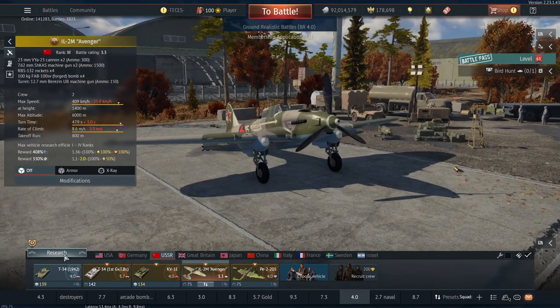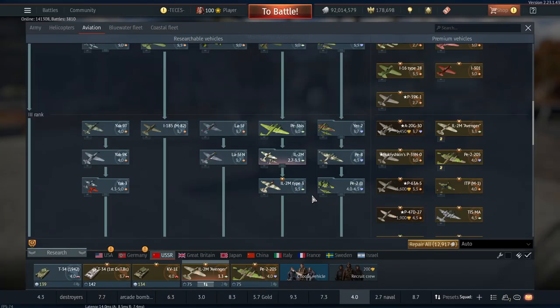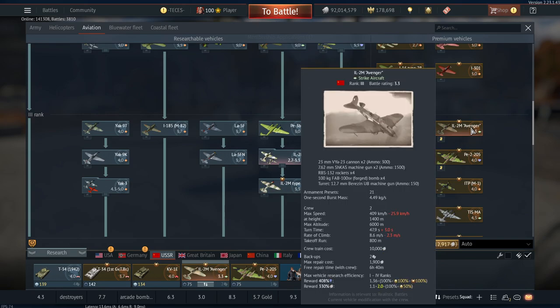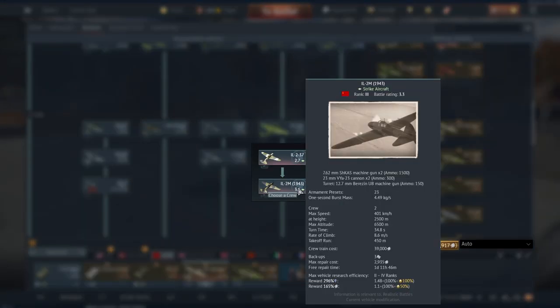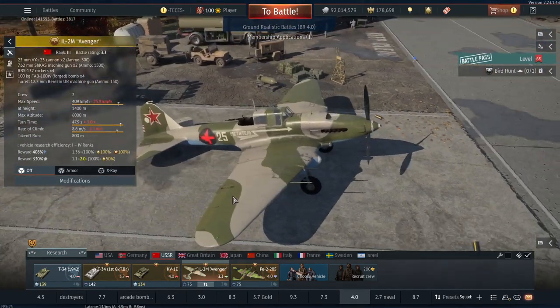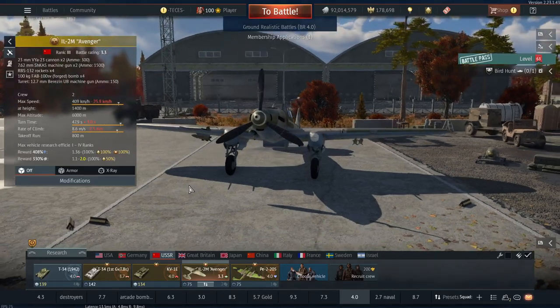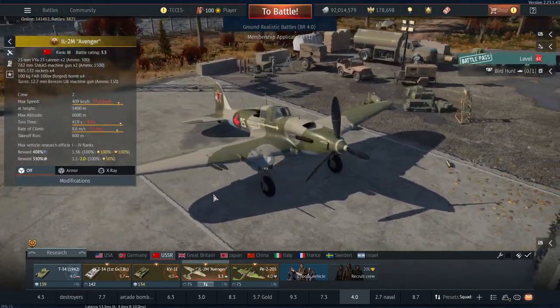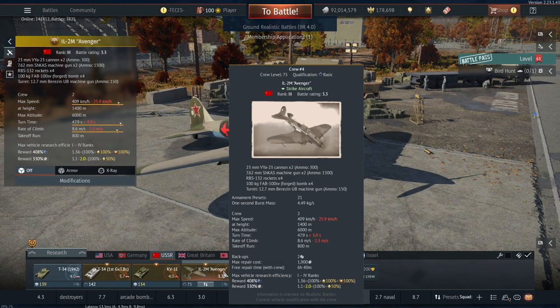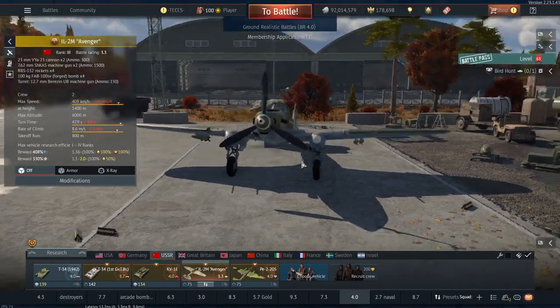The IL-2M Avenger has a standard tech tree counterpart in the IL-2M, so you can get to know it by playing the IL-2M Type 3 or the IL-2M 1943 in the tech tree first. The IL-2M Avenger has access to 23mm cannons, which are super good in air realistic — not just for taking out planes, but also for popping medium and heavy tanks from the side and back, making it a very effective ground pounder. In dailies where you need to destroy stuff with strike aircraft or get a Terror of the Skies or Hero of the Skies, the IL-2M can really step up, especially since it's rank 3.